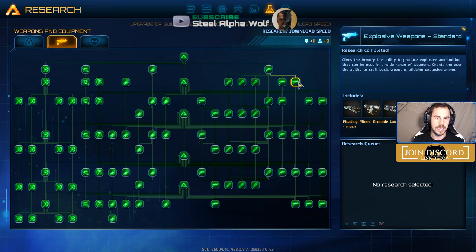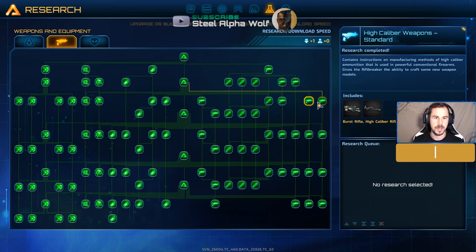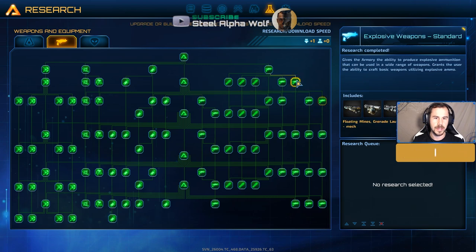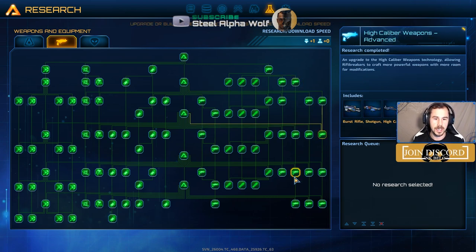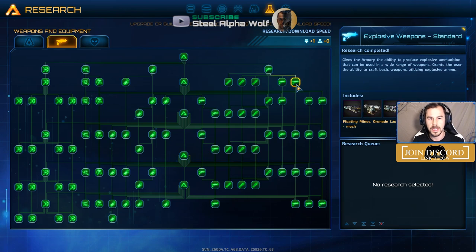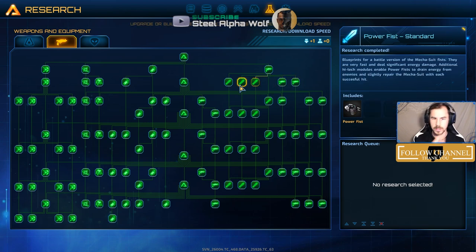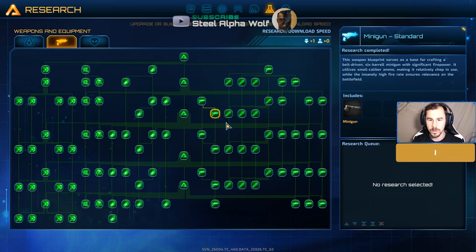Typically, first thing is rockets, then get to tier two and the second focus is high caliber weapons. Those are the two main ones I push through as fast as I can, because that covers pretty much all the types of damage you need. There are rarely times where plasma is needed that can't be solved by either high caliber or explosives.